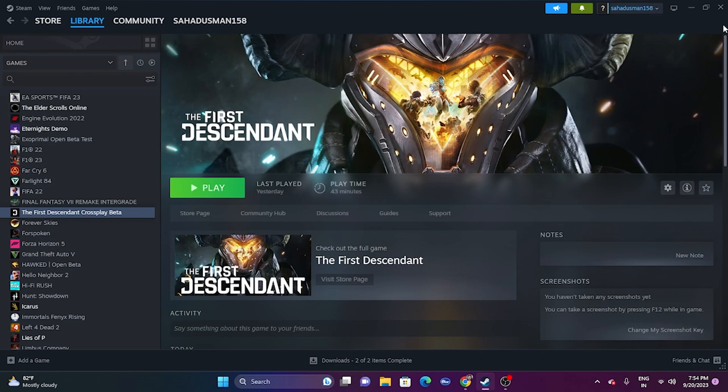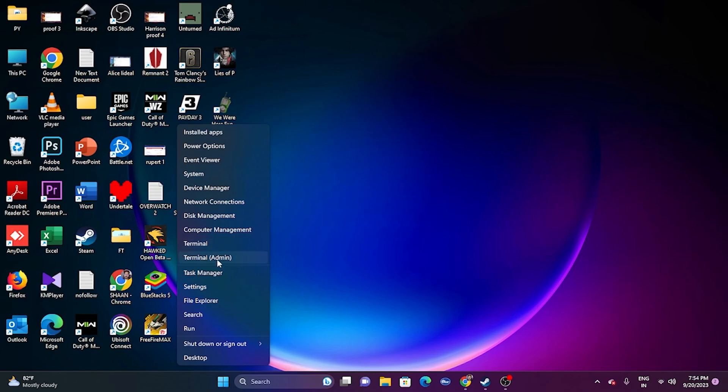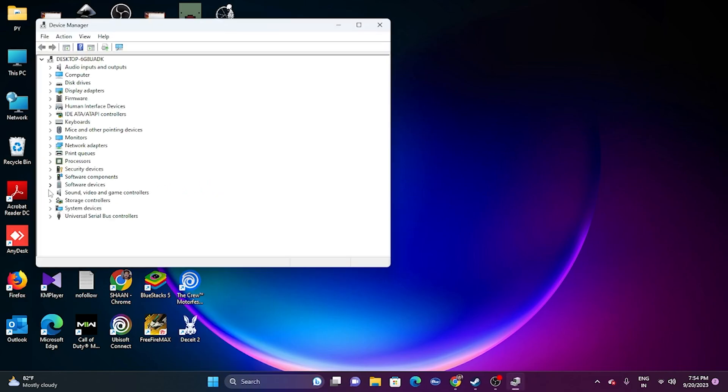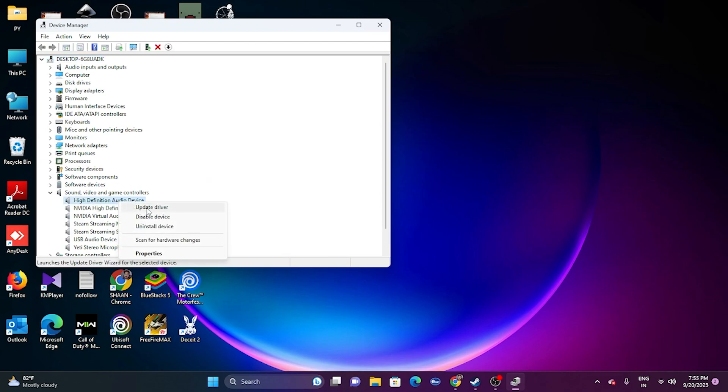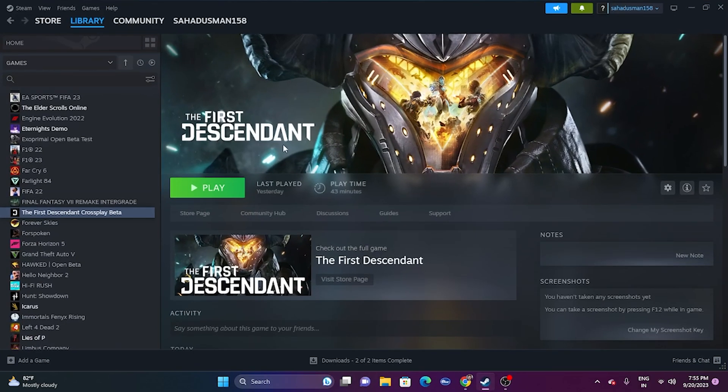Next, update the audio drivers. Right-click on the desktop and go to Device Manager. Navigate to Sound, Video and Game Controllers, select your audio device, and choose Update Driver. Make sure it is up to date, otherwise you may have trouble. Once updated, try launching the game.